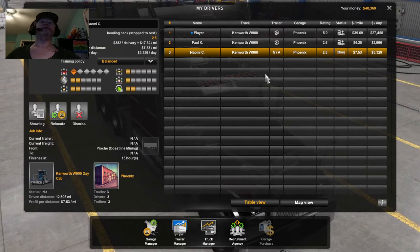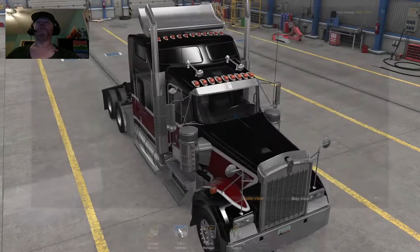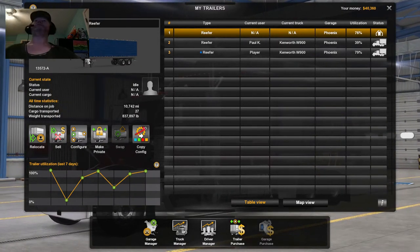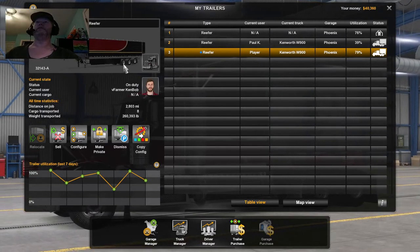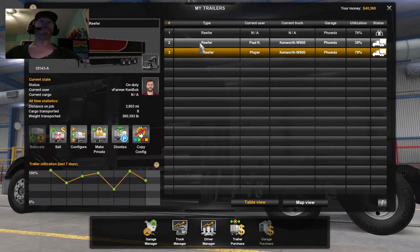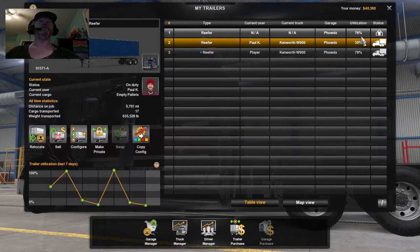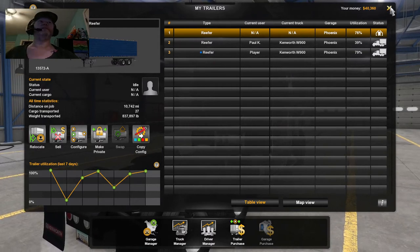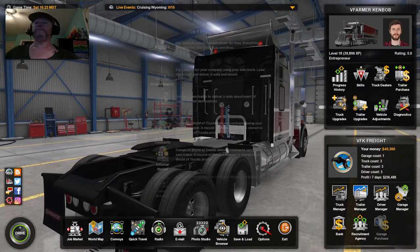Right now it doesn't look like she's hooked to a trailer either, so I'm not sure what's going on there. She was assigned that one reefer. Everything I have now is a reefer — this one apparently is on its own and not being driven, and then the one Paul has. I'm driving the custom reefer. The weird thing is the reefer Paul has is only at 39% utilization, but the one just sitting is at 76%, so I'm still kind of learning what all these analytics really mean.